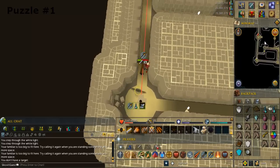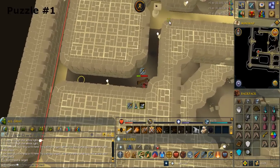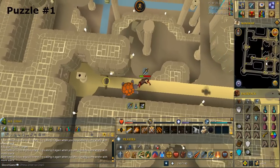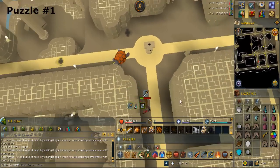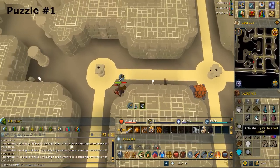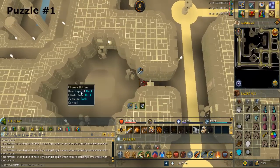Go down one floor. Run around and climb over the low wall.